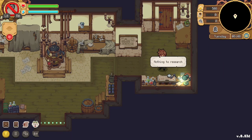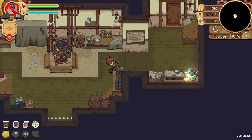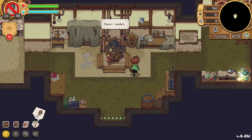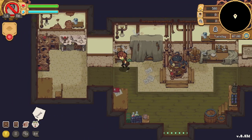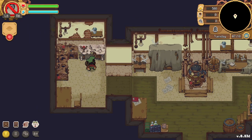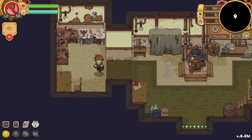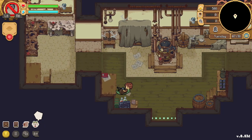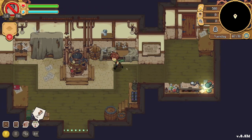Let me explore what I have here — a research table with nothing to research yet, and a cauldron that needs repair. This is where we'll brew our potions to heal people, and by doing so we'll heal our relationship with them. You get to help people with their illnesses and unknowingly fix our relationships at the same time.